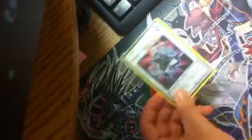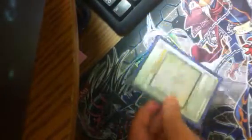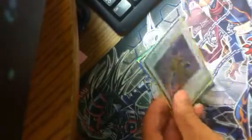For the extra deck synchros: Naturia Beast to negate spells, Ancient Fairy Dragon for her effect to Special Summon a Level 4 or lower monster — though you cannot conduct the Battle Phase when you activate this effect. Red Dragon Archfiend to get over monsters, Stardust Dragon for negates, Blackwing Dragon to blow up the field if needed, Driven Daredevil because he cannot be destroyed by battle with a monster with higher attack and he destroys that monster. Another Blackwing Dragon for its high attack, and Shien.